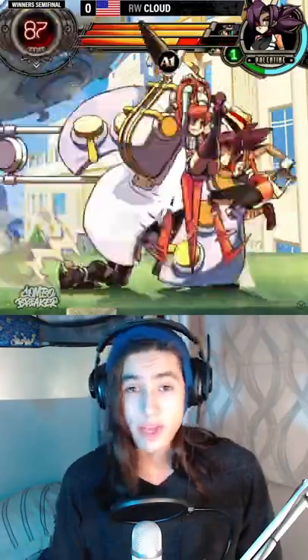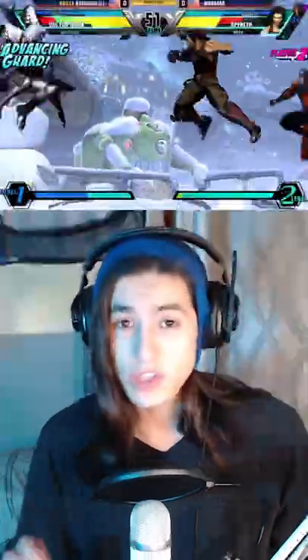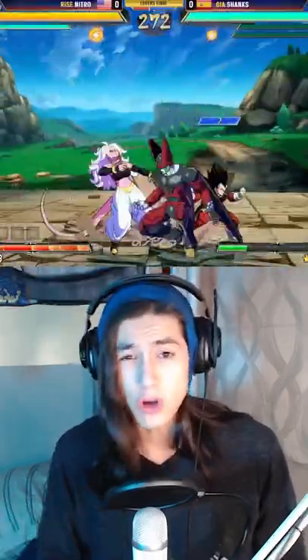Fighting Game Terminology Part 13, Assist Edition. This is going to cover the three main ways that you can use your teammates in a versus game. First and most commonly is the assist. This calls one of your teammates in to do a particular assist move and then they disappear after it's done. In some games only certain moves can be assists and in other games any move can be an assist. Generally these assists form the backbone of neutral, combos, pressure, everything.